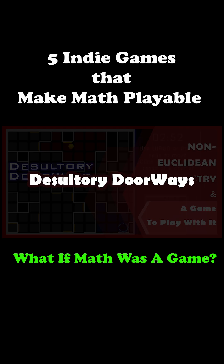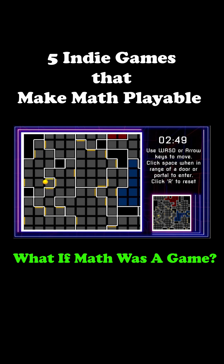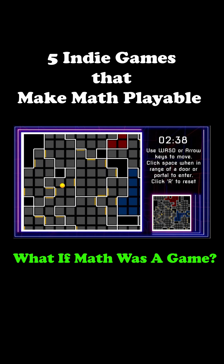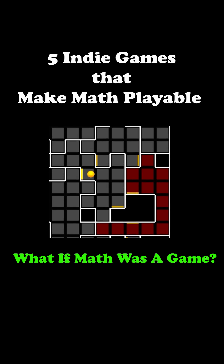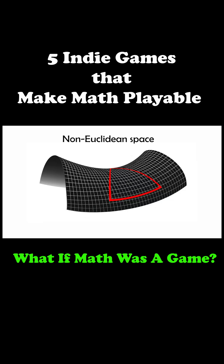And finally, Desultory Doorways. What if doors led you to impossible places? This maze game is built on non-Euclidean geometry, where rooms stitch together in unexpected ways. This game breaks Euclid's rules — parallel lines can never meet. Doors act as identity maps, folding the space so a straight path locally might teleport you globally. Proof you in mind-bending space.